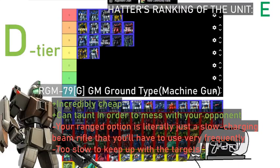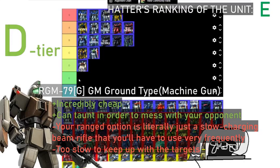GM Ground Type. For the beam rifle variant, I'm not a huge fan — because of my terrible aiming. I don't like that one either. Where would you put the beam rifle variant? It's a pretty slow unit. I think D? Lower D? I think D is fair. Considering that we've got the machine gun variant coming up next, I would put the beam rifle variant in E and the machine gun variant in D. Yeah, I think that's a good idea.